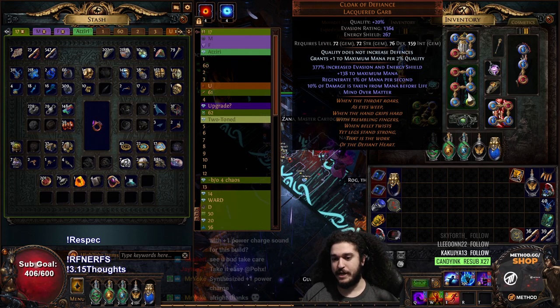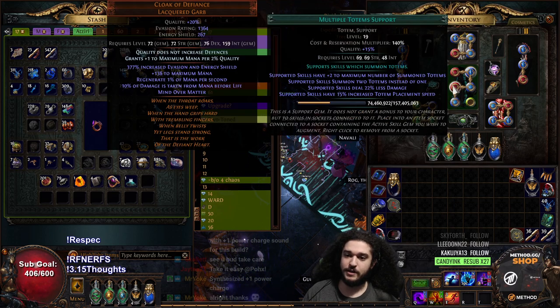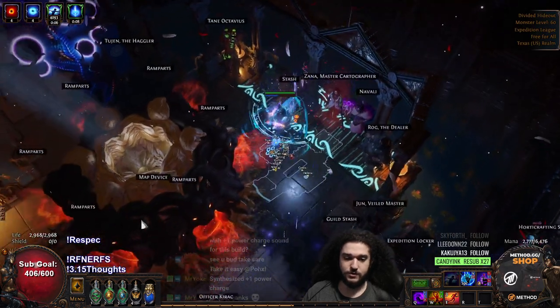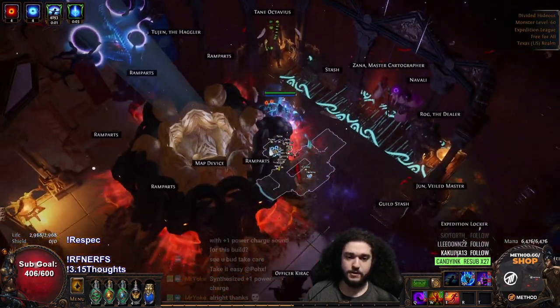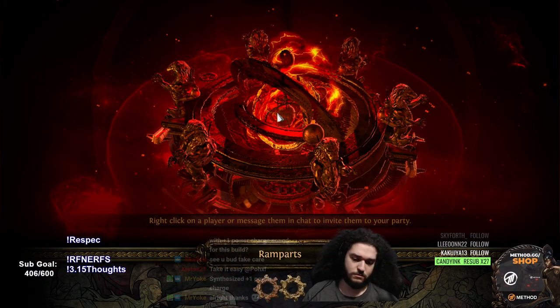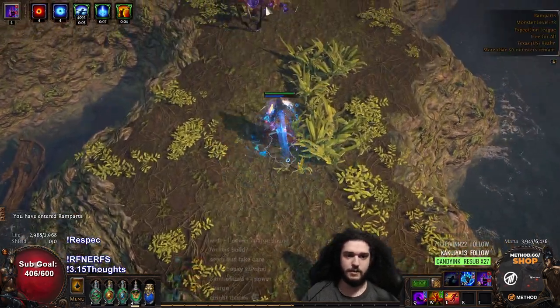You don't want to use any Projectile Supports for Dark Pact because it's an area skill. So I'm opting for a clear speed variant — I'm using Spell Totem, Dark Pact, Awakened Inc AoE, Multitotem, Controlled Destruction. I'm going to jump right into a Ramparts — I think it's a Tier 11 map that we rolled. It's a 78; I don't quite remember.